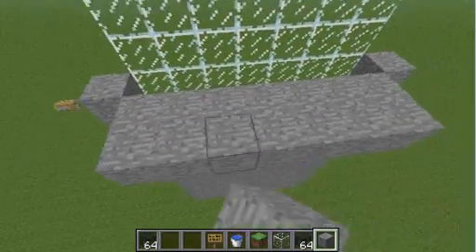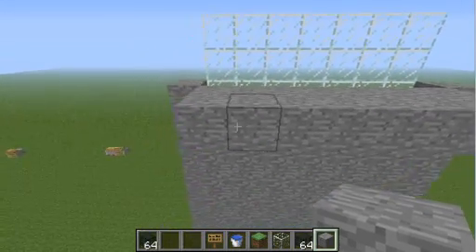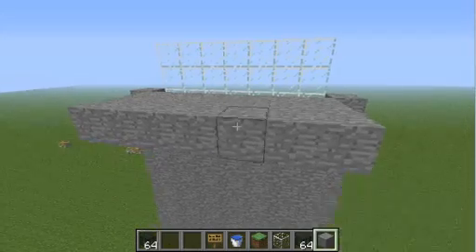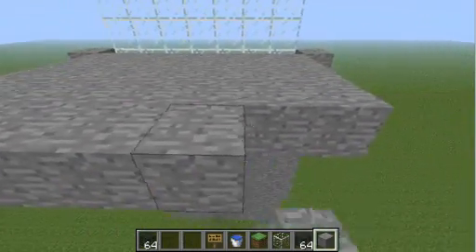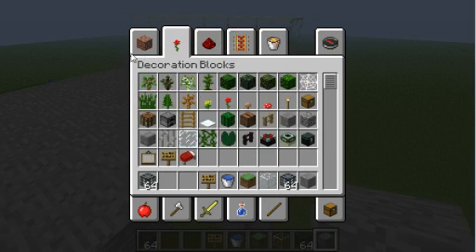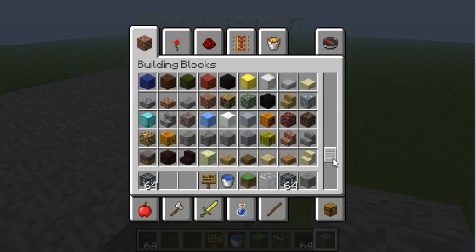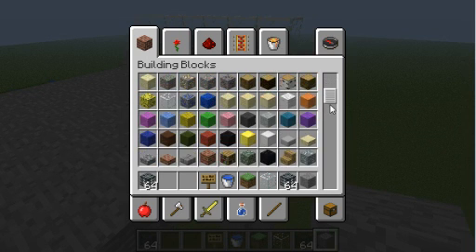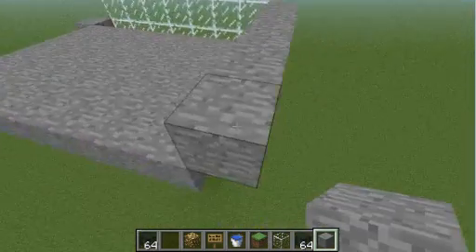This is a bit too wide — seven wide, whatever, makes it have more room. They also need lighting, which I recommend using glowstone for. You don't need glowstone — you can also use torches, but I like glowstone because it looks a bit better.